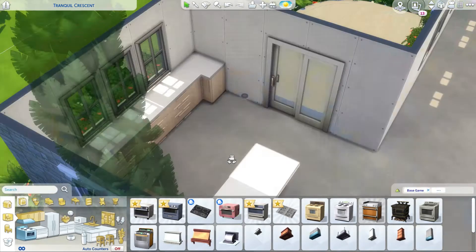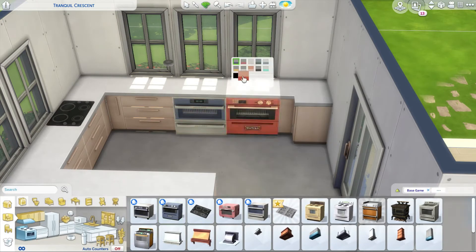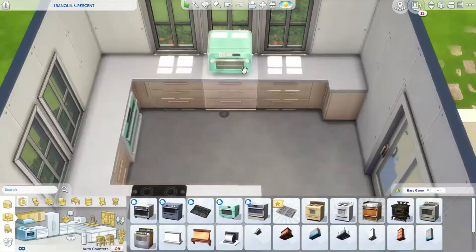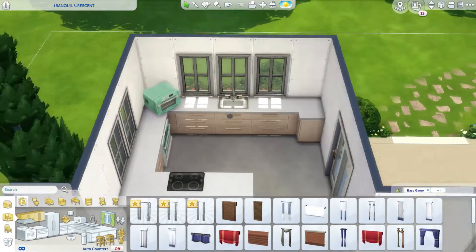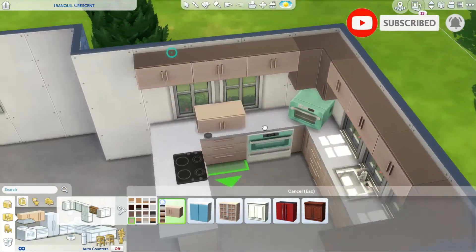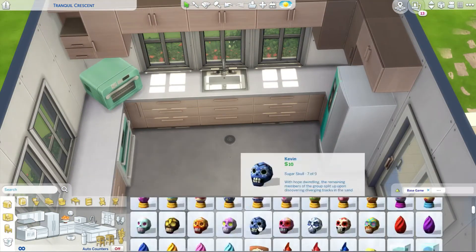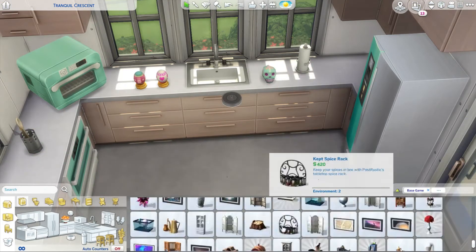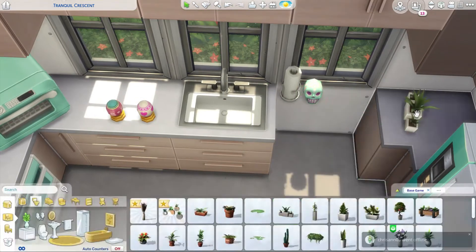The new stovetops look so cute — I went with the electric one instead of the gas one. I do end up putting the toaster oven back and moving around those kitchen items a little bit, and I later change them from green to yellow. I also move the hob section of the oven over to the side by the window, figuring it'd be in the way at the breakfast bar.